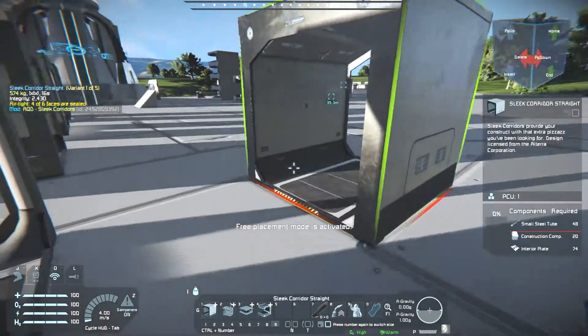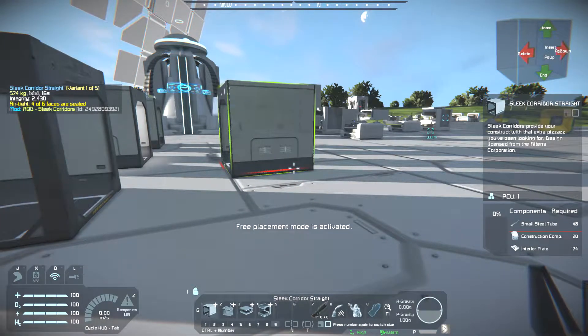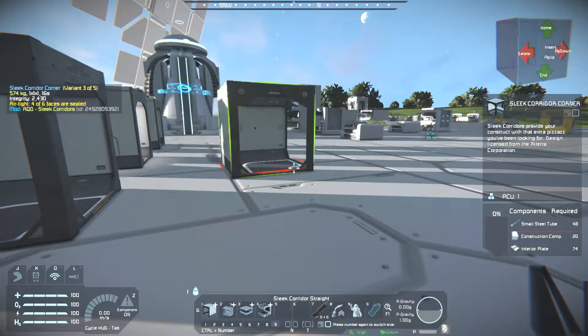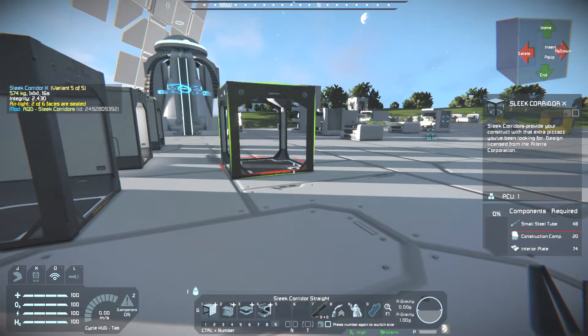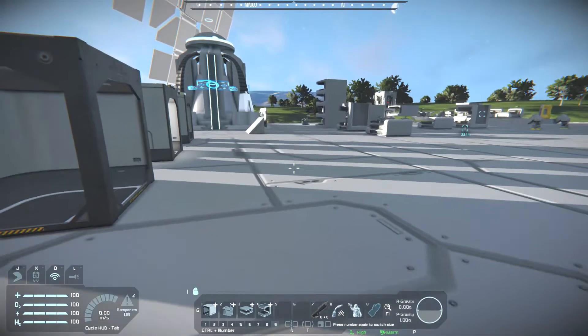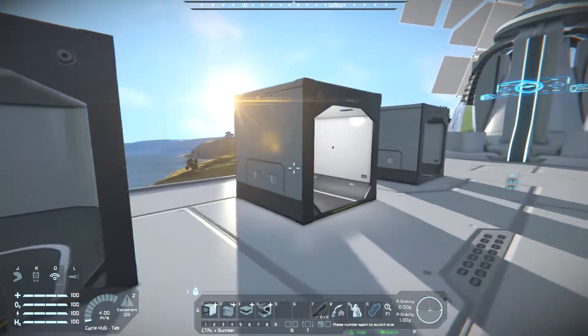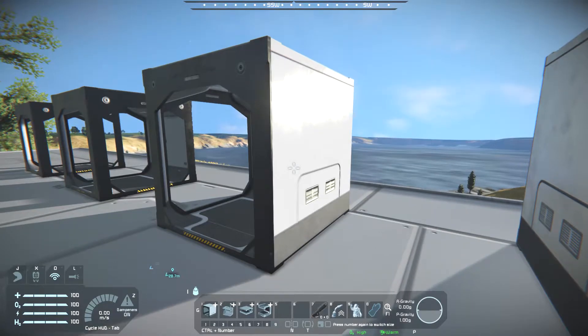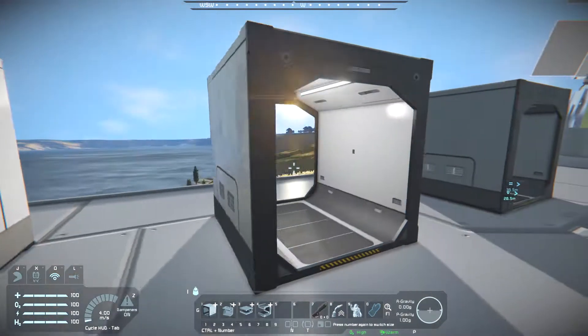You just saw all the build costs right there. That's a weird number of interior plates — 74. 20 construction components and 48 small steel tubes, that's kind of weird. They all have the same build cost, not bad. So if you ever decide to change your internal layout at any point, you just break it down and build it back up — handy.